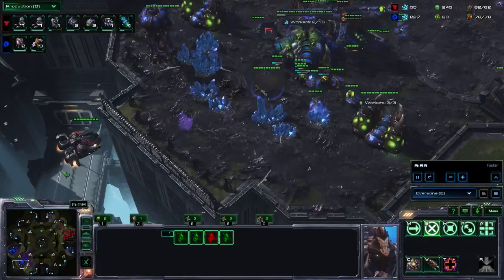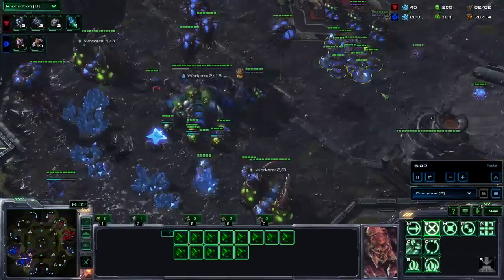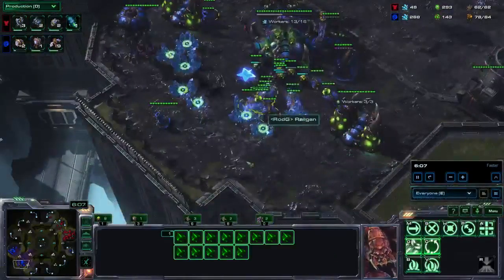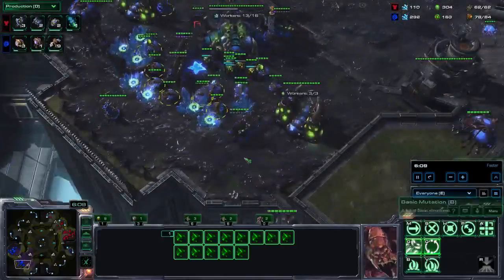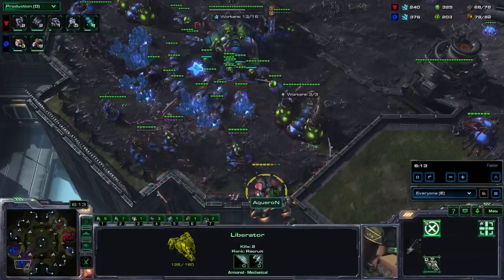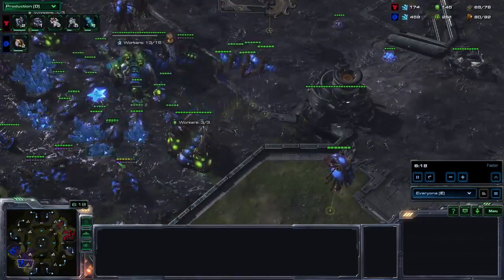A Liberator comes. Zerg gets scared, Zerg pulls drones, Zerg gets sad. At this point it's important that I have nice saturation on all my bases. The Liberator comes again — here you see a nice interaction: a Queen survives two shots, gets transfused, and manages to live.